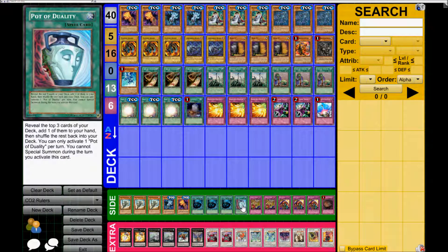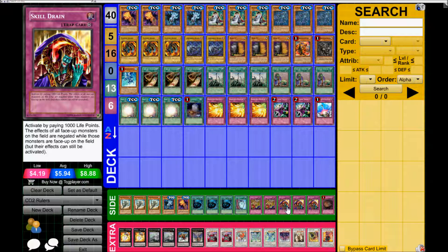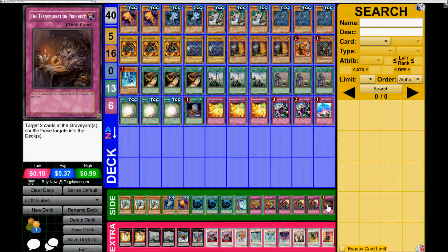The one Duality was kind of a puzzle — I don't know if he felt that was the last card he needed last second or just didn't have anything else. Two Needle Ceiling — really good card, very underrated going second but really good still. Triple Skill Drain against rogue decks as well, and Transmigration Prophecy — amazing card, people don't use it for some reason.